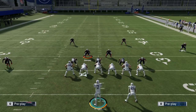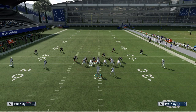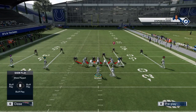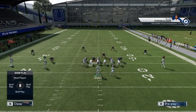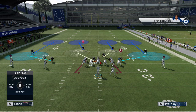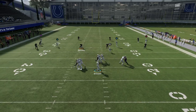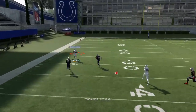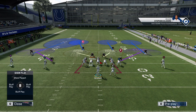You really need that nice fade route, and there are plenty of situations where it doesn't work. Man coverage is what you see a lot in this game — pump fakes don't work against man coverage at all. Back to zones: if you apply any shading adjustments — shading up, down, or protecting the sticks — it doesn't actually change anything, it'll still work.